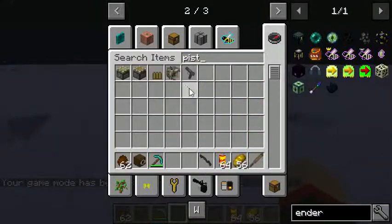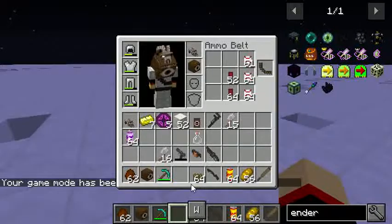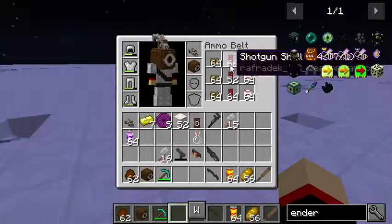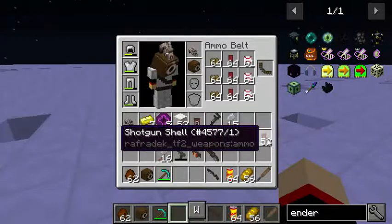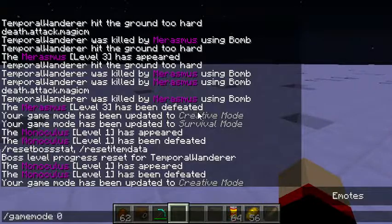Pistol ammo, I believe. So let me just weep. So yeah, that's Monoculus and the Scatter Gun.